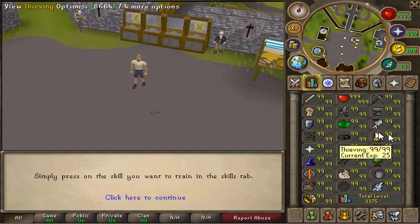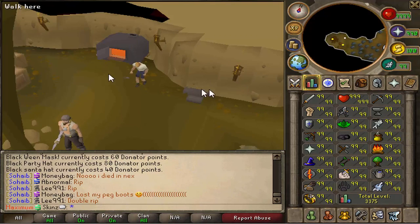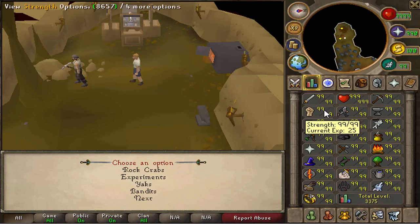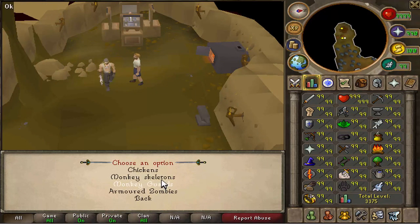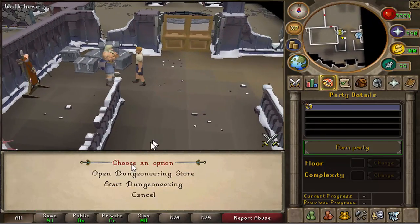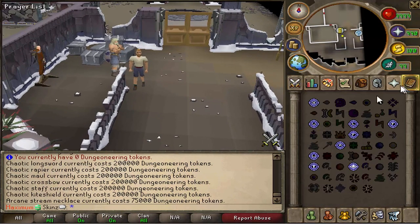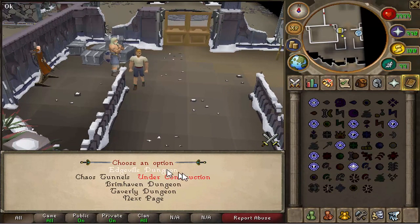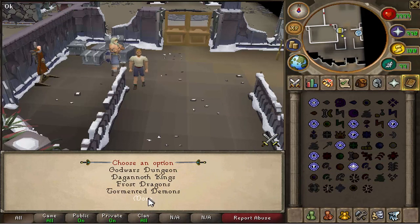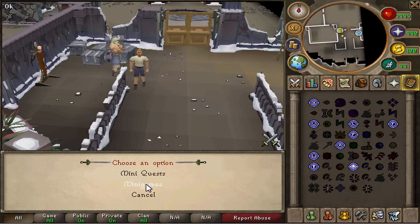Next up we have Teleports. For Skilling Teleports you just go to your Spell tab and click the skill — it will take you straight there. For some skills there's more than one option. For Combat Skills it takes you to training spots, and there's also Dungeoneering and the Dungeoneering Shop. Apart from that we have Training Teleports, Dungeon Teleports with loads of dungeons, and Boss Teleports. Zora and Kraken are coming soon, so look forward to that.